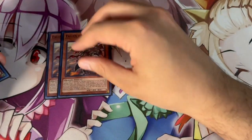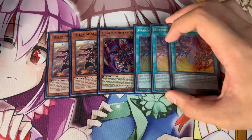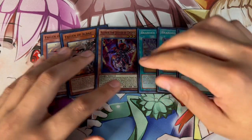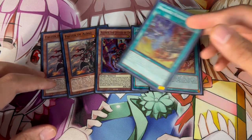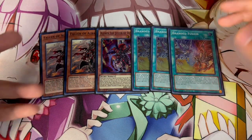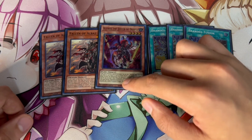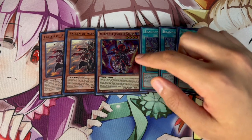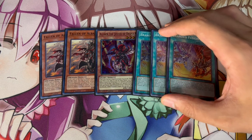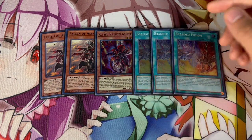For the Branded Engine we're playing two Fallen of Albaz, one Aluver, and three Branded Fusion. I'm on one Aluver because this deck doesn't really have a normal summon — Albaz could be one, but not really. Aluver is great because you're not always going to draw Branded Fusion, so Aluver searches it, and if they Ash or Imperm the Aluver that's one less hand trap to worry about. He's also 1800 attack which helps push for damage, and he's a Despia by name giving you access to Masquerade if needed.